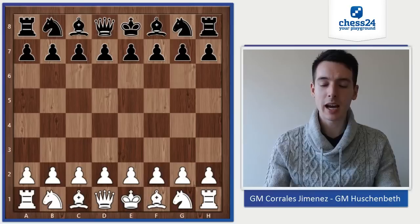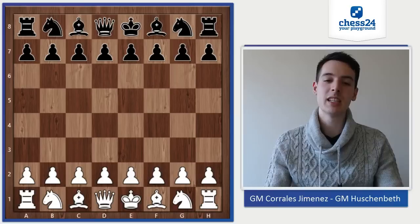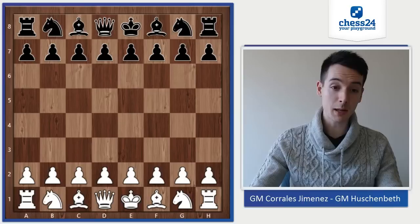Our team played against Webster — he's playing for Webster University. It's actually the B team, but the B team of Webster consists of four Grandmasters, and I was playing on board one against Corrales Jimenez. So let's go right ahead and start the game. I played with the black pieces.